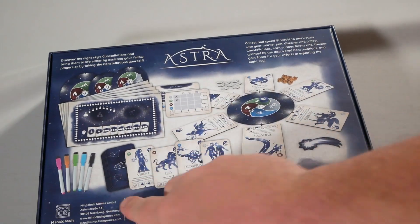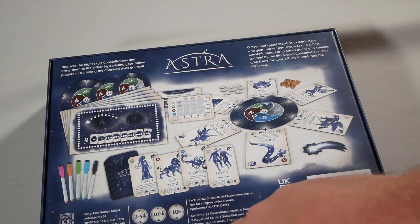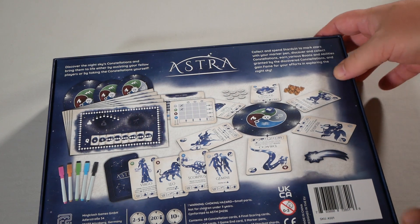There's the back of the box. It comes with some markers, some boards, these little token things, a bunch of cards. Two to five players, 20 minutes per player, 10 and up. Discover the night sky's constellations and bring them to life either by assisting your fellow players or by taking the constellations yourself.